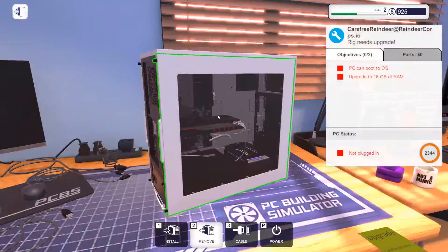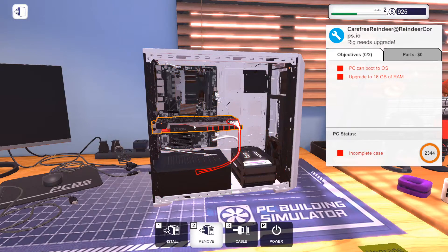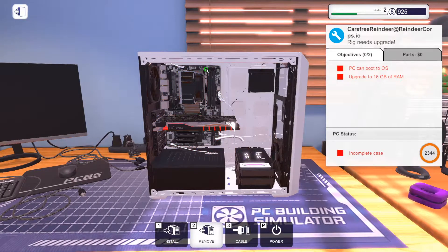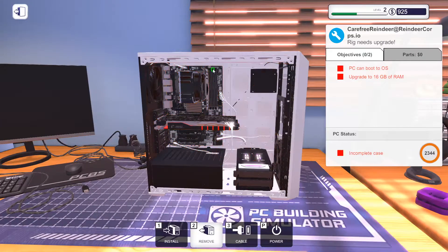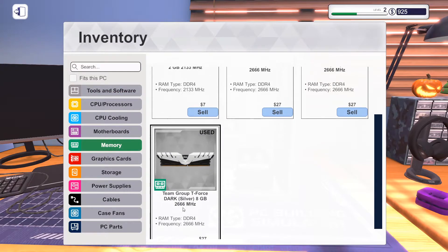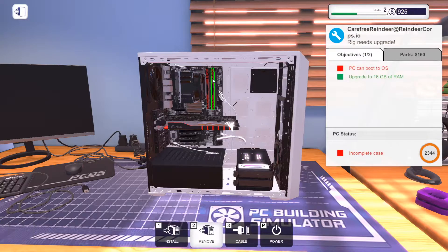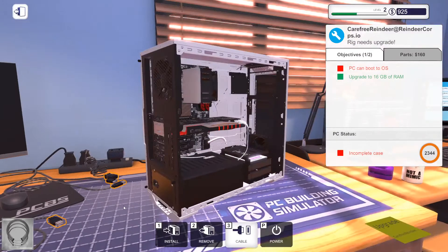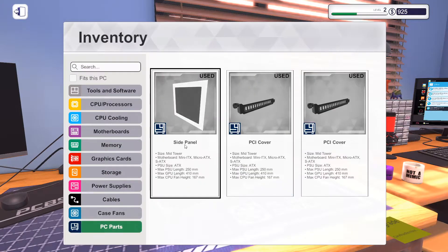Now the RAM upgrade. This isn't a bad build — I like all the white, the black, and the little bit of red. Does look pretty classy. I can't tell what RAM is in there already, so I'm just going to swap it out for the ones I just bought. I'll give you two new sticks. Throw the side panel back on.